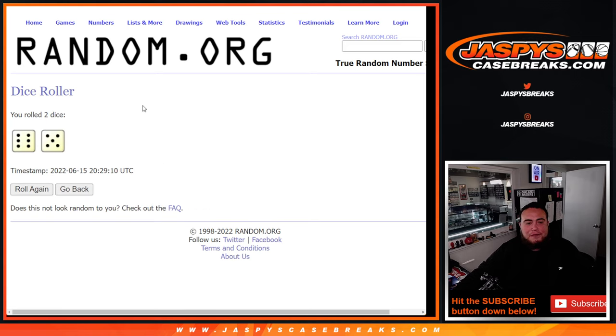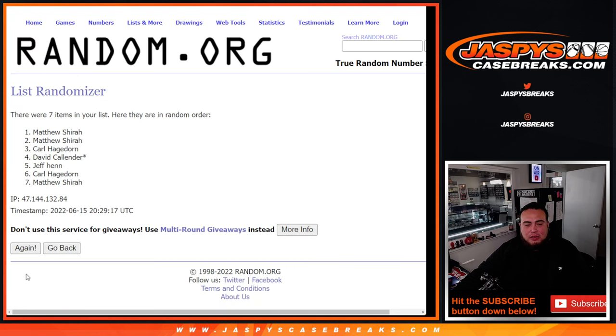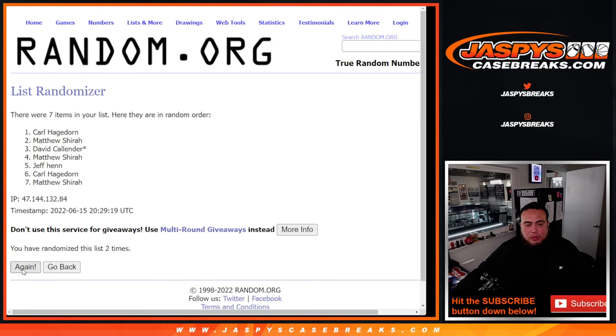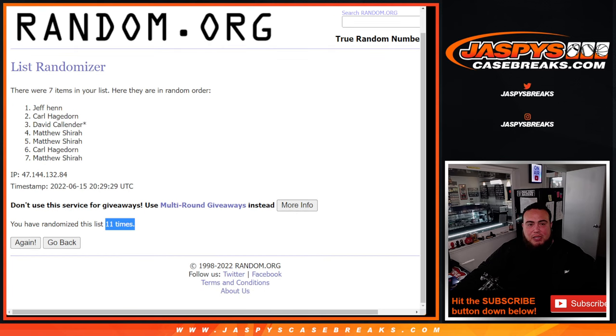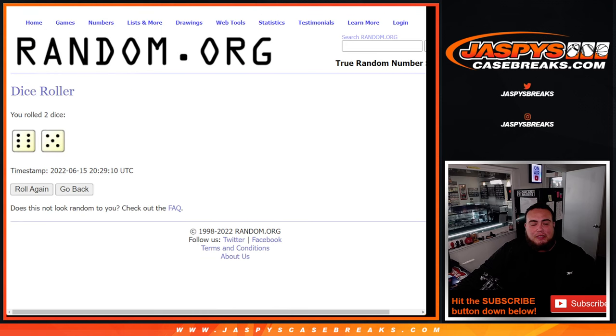So here we go, let's roll it. It's a 6 and a 5, 11 times. Good luck. Number one gets a free spot. Counting 1 through 11... Boom, 1 — 11 times, 6 and a 5. Jeff Hen, congratulations! You bought in straight up and you got a free spot, buddy. Let's paste your name in there and mark that free spot. That was 11 times, 6 and a 5.